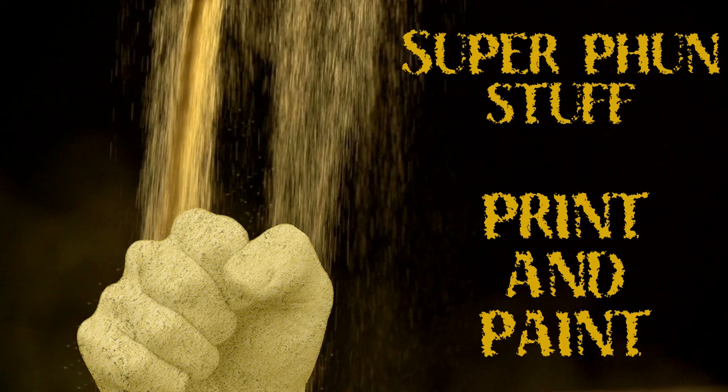Welcome to another Super Fun Stuff print and paint video. In this episode we continue to make Marvel minis for Crisis Protocol. I also am trying a new camera setup in this video, so let me know how you like it. We made Omega Red and Wolverine last time, and I hinted at making another villain this time.